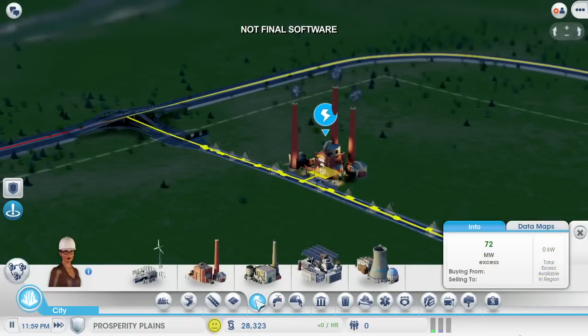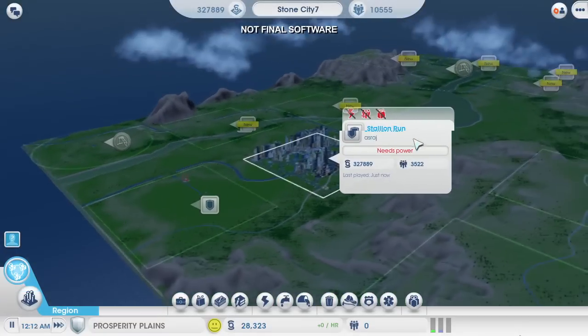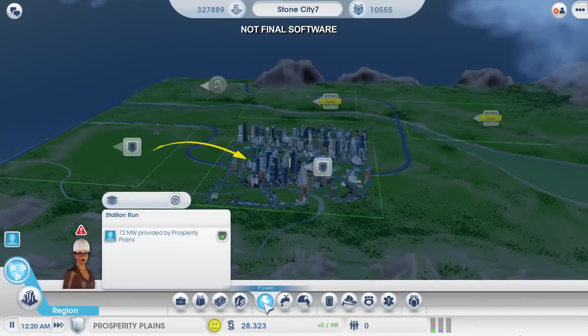I'm going to turn on the power data layer. The power is on and flowing nicely. If I go back up to region view, I can turn on the data layer here and see which resources are being shared between the cities. Yep, power is being sent from my coal power plant over to my casino city.